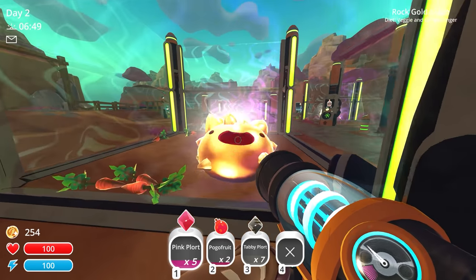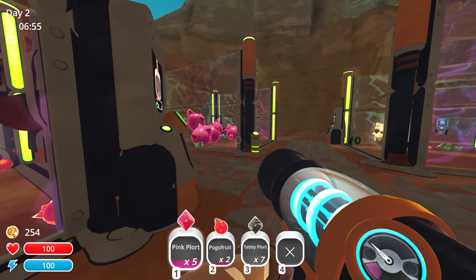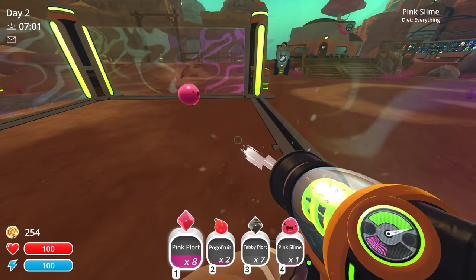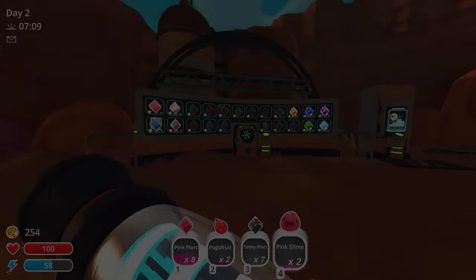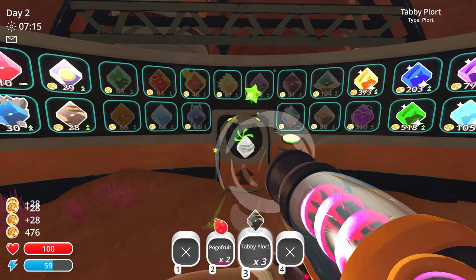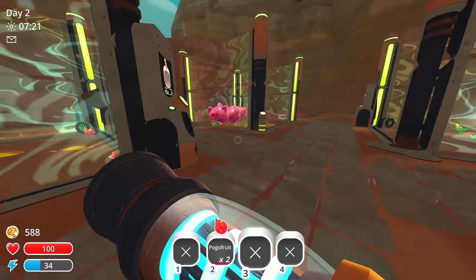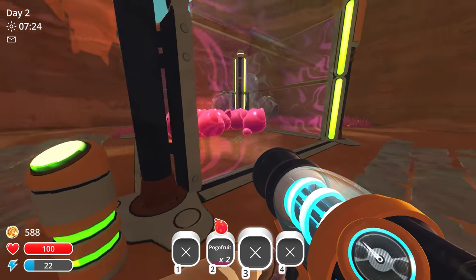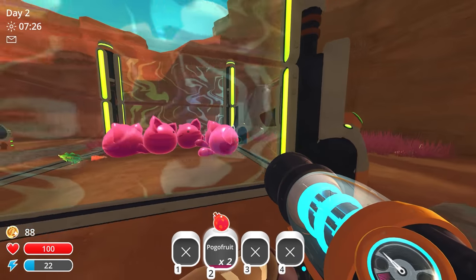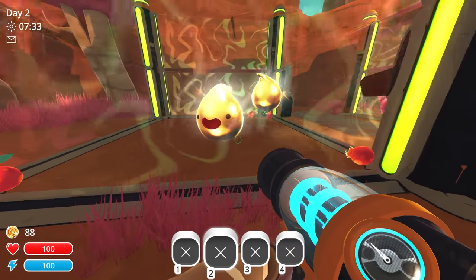So this is going to be really good. We have a pretty good setup right now. We could probably sell these plorts and be able to get another auto feeder for these guys. Let's sell these guys — getting 29 from each pink slime, 10 from each pink plort, and tabby plorts at 28. Not bad. We do have enough money now to do another upgrade. These guys eat anything so we can keep them nice and fed — let's give them the auto feeder too. Purchase the auto feeder, put some pogo fruit inside, and put it on the turtle rating again.